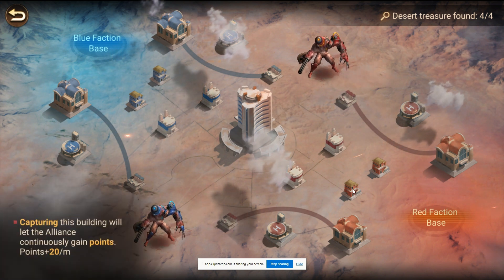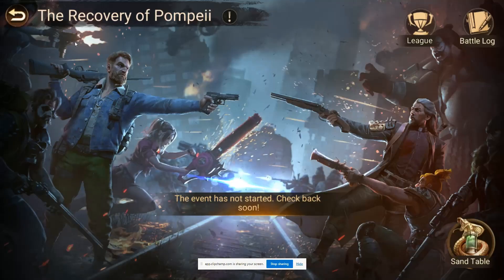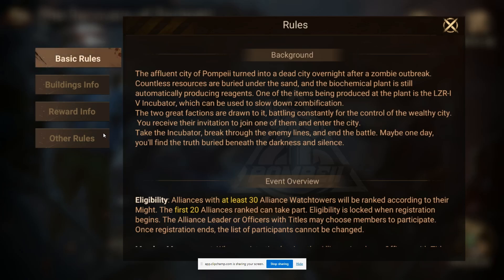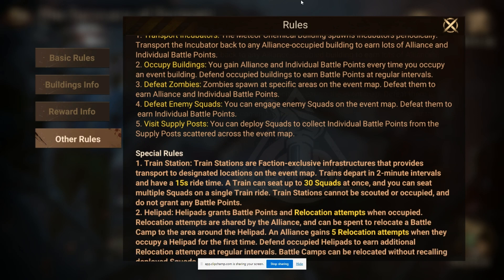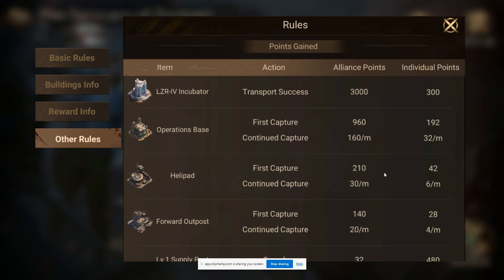The next ones are the Forward Outposts. These don't get you as many points, but if you're neck and neck, they can make a difference. Forward Outposts give you 140 points for the first capture. Continued capture is 20 points per minute. With three of them on your side, that's 60 points per minute — and that's still less than a single Operations Base. But 60 points a minute can add up.